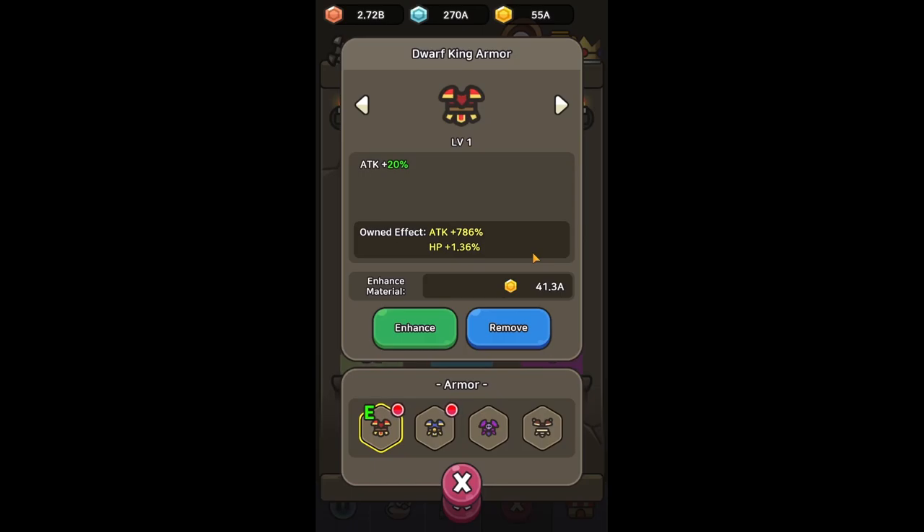That's everything you need to know about the magic coin and frog build. I hope you found this useful and as always I'll see you next time.